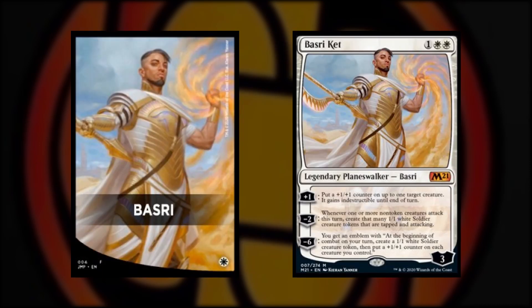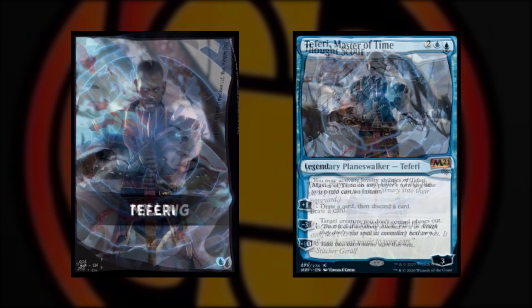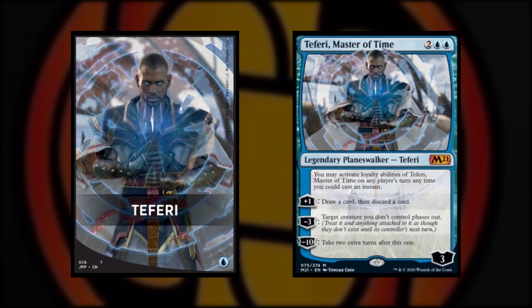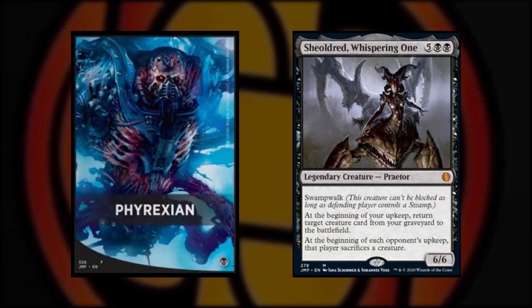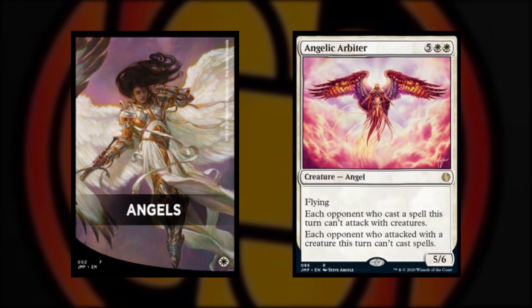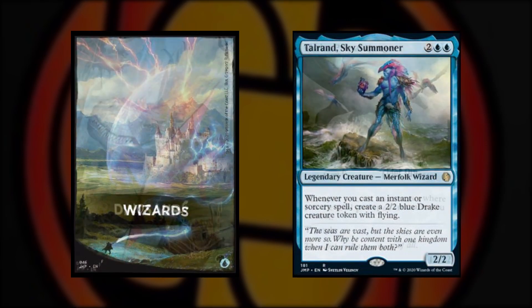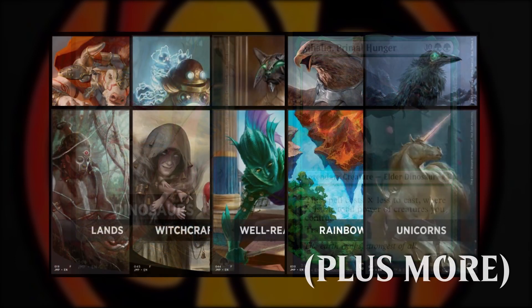These themes include plus one plus one counters built around the new M21 Planeswalker Basri Kett, milling strategies, card draw around the new Teferi Master of Time Planeswalker, the Phyrexians, direct damage with the new Chandra Heart of Fire Planeswalker, angels, dogs, dragons, wizards, dinosaurs, and many more options at the player's disposal.